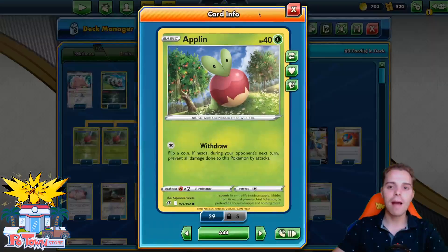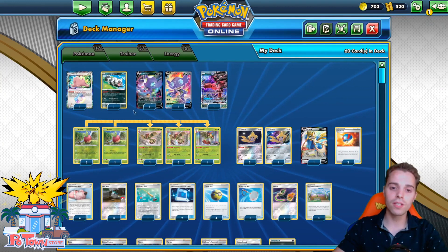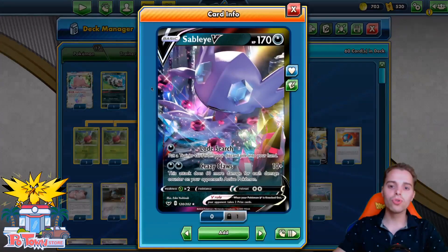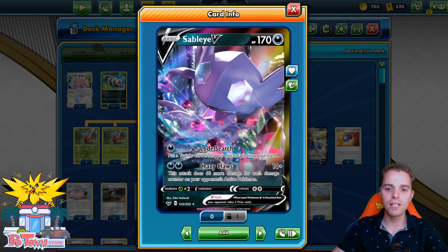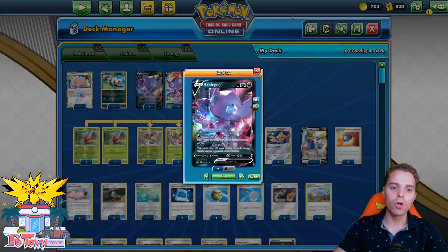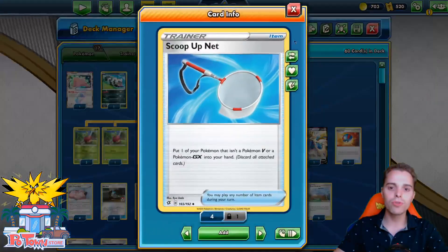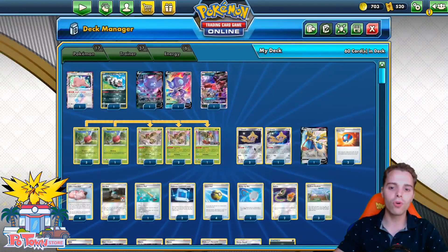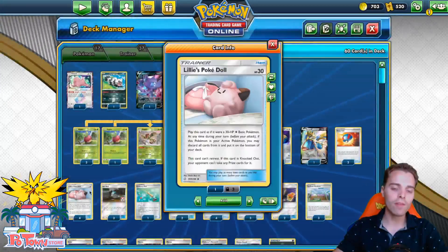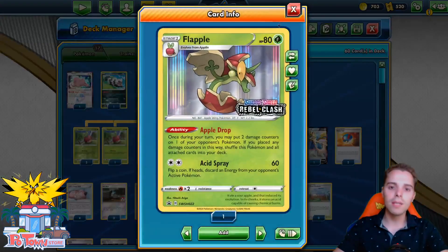There's a 4-4 line in here. The Applin is a little bit low on HP, so against things like Dragapult you're gonna have a hard time. Although on the other hand, if you go first and get some damage counters around, you don't need a lot to just one-shot with Crazy Claws on Sableye. This actually does 10 damage plus 60 more for every damage counter on the opponent's active Pokémon, so that could work out. We have Galarian Zigzagoon in combination with 3 Scoop-Up Nets.